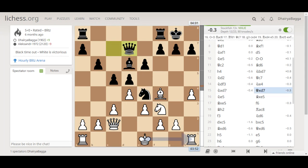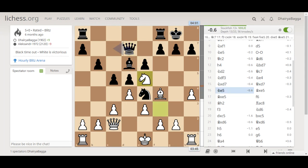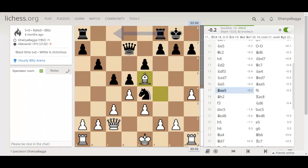Opponent goes with knight to e4. Here I trade off the knights, and then I went with knight to e5 again. Opponent does take with the bishop, I take back. And now in this position it's move number 17.